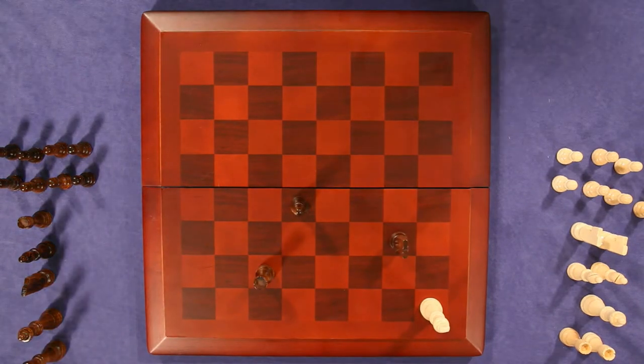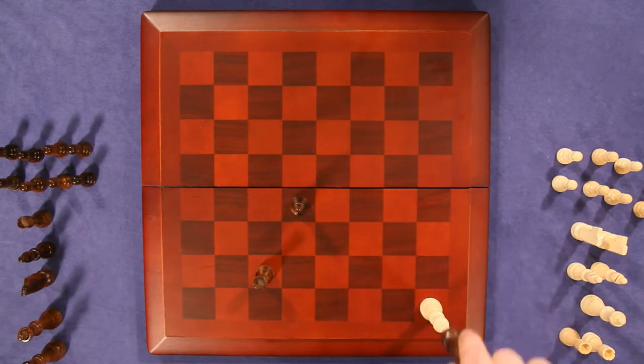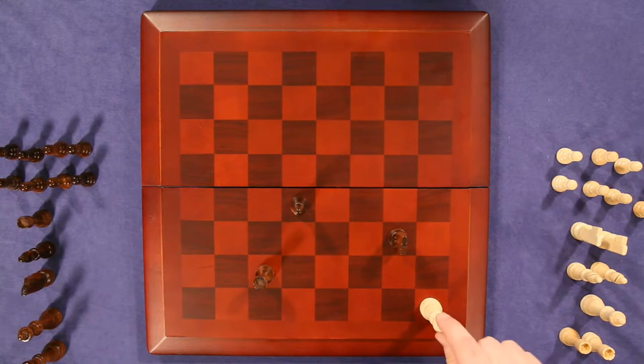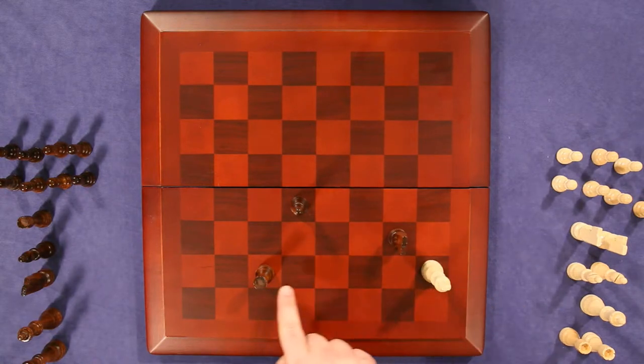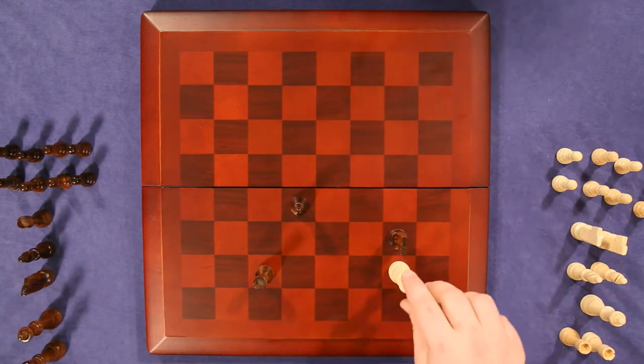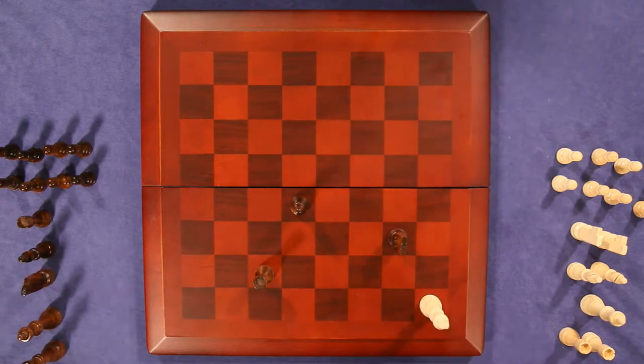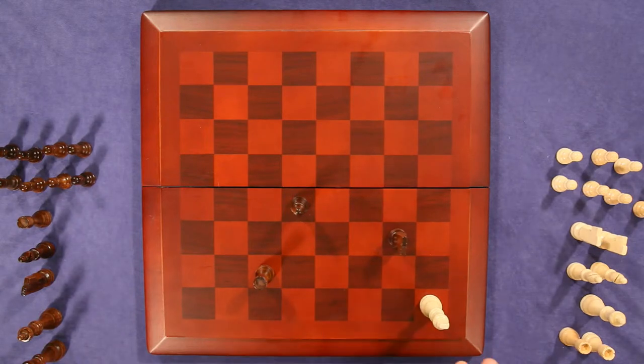Here's another example of a checkmate. We have a knight, which can move like such, threatening the king. If he were to go here, this rook is in line — same row. If he were to go here, this bishop has him. Corners are bad for kings, so they're good for examples. It's very rare you'll be left with just your king; this is just for demonstration.